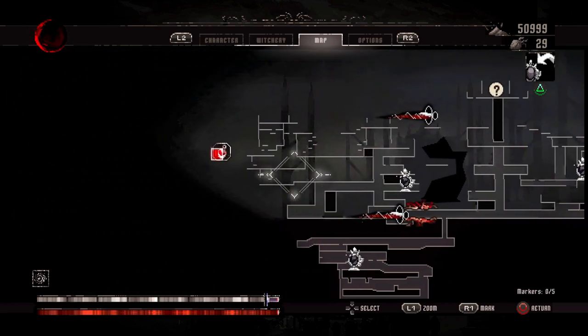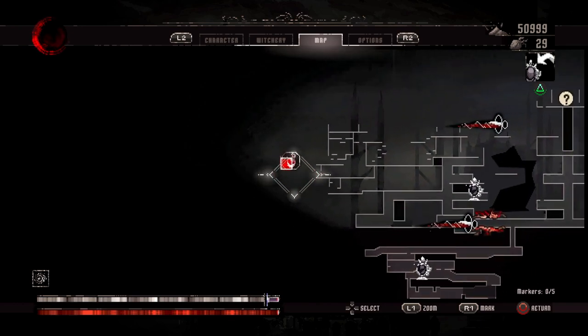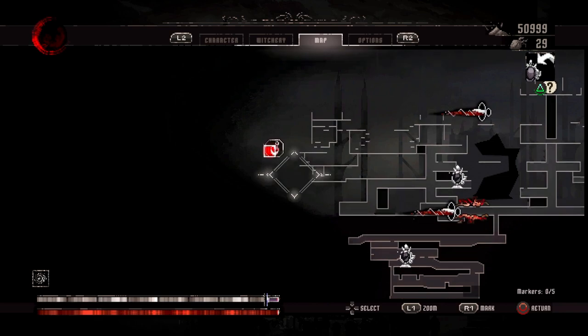So here's the apex. Got to get to this platform and then jump across. And this is the one I think you're missing. All the others are easy to find — they're shown on the map.